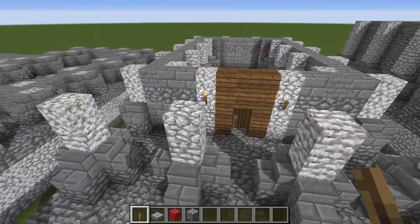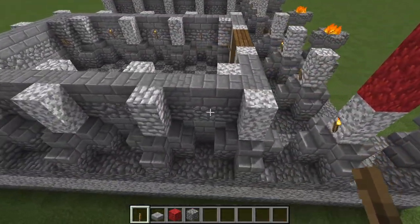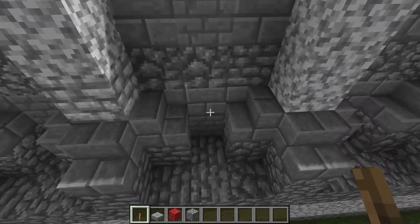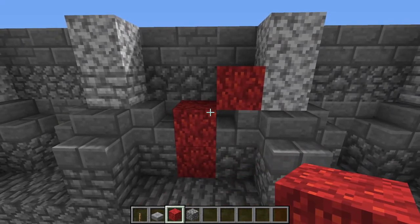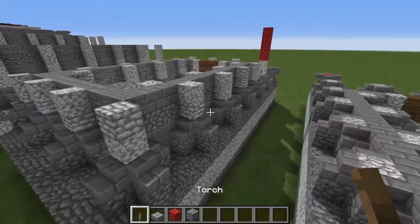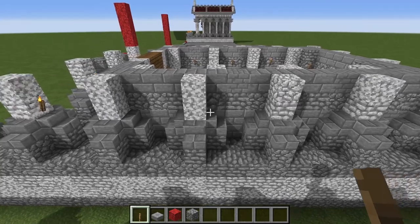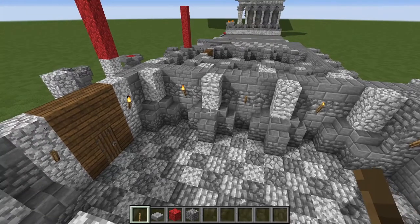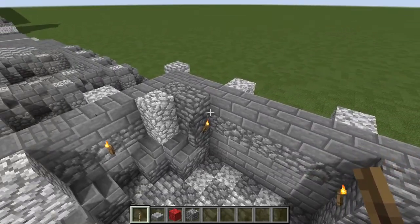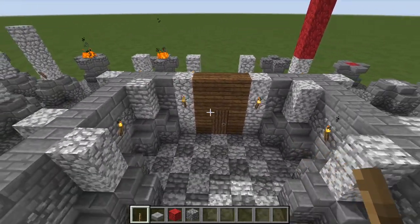Go ahead and extend up your columns to six blocks of diorite for all those along the front, and do the same for all the pilasters as well. Behind that, we are alternating layers of stone bricks and cobble — two layers of stone bricks at the bottom, then a layer of cobble, then stone bricks again. We have attached pilasters at the back and along the sides, and on the inside as well. There's also a little archway at the back of the temple.